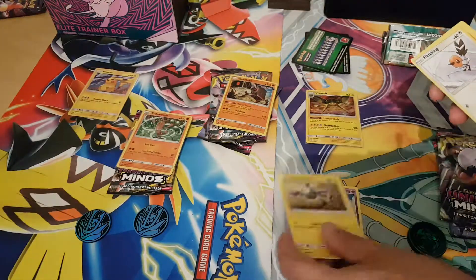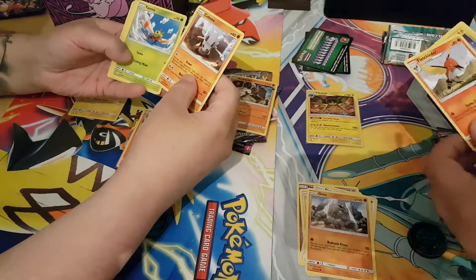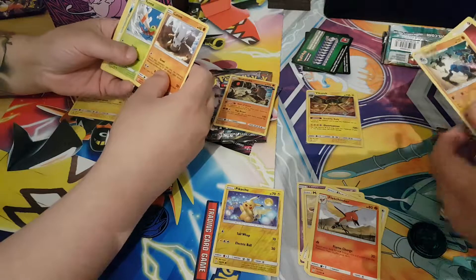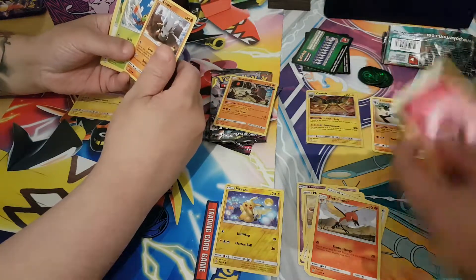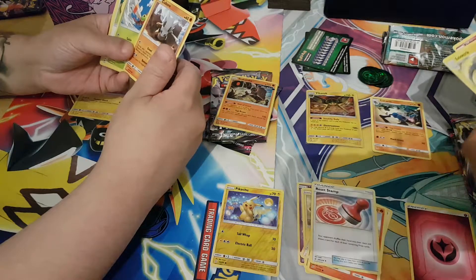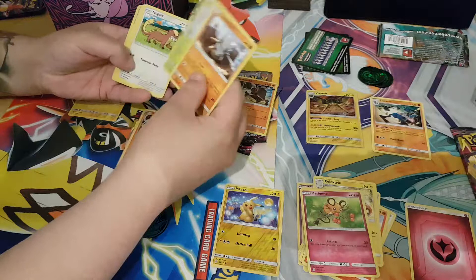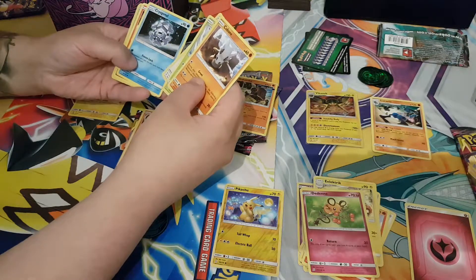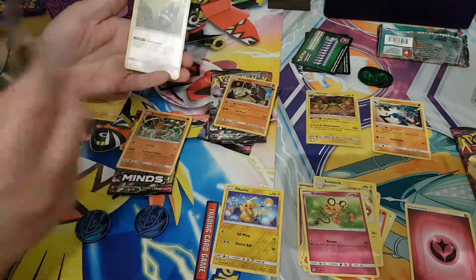Onyx, Magnemite, Fletchling, Onyx, Shinn, Reverse, Pikachu, Lucario and Reset Stamp, Electric and Dedenne, Cubone, Jangmo-o, Cryogonal, Litwick, Moonflex.